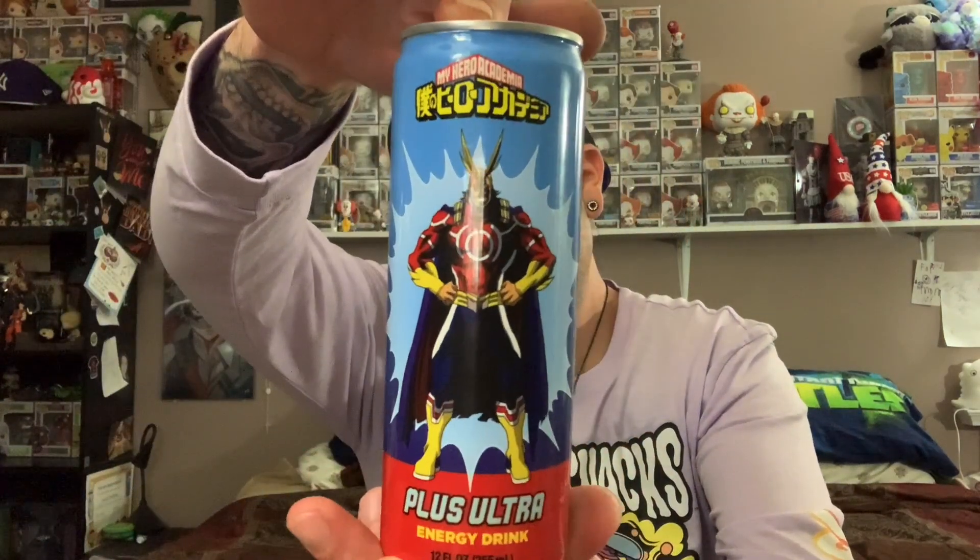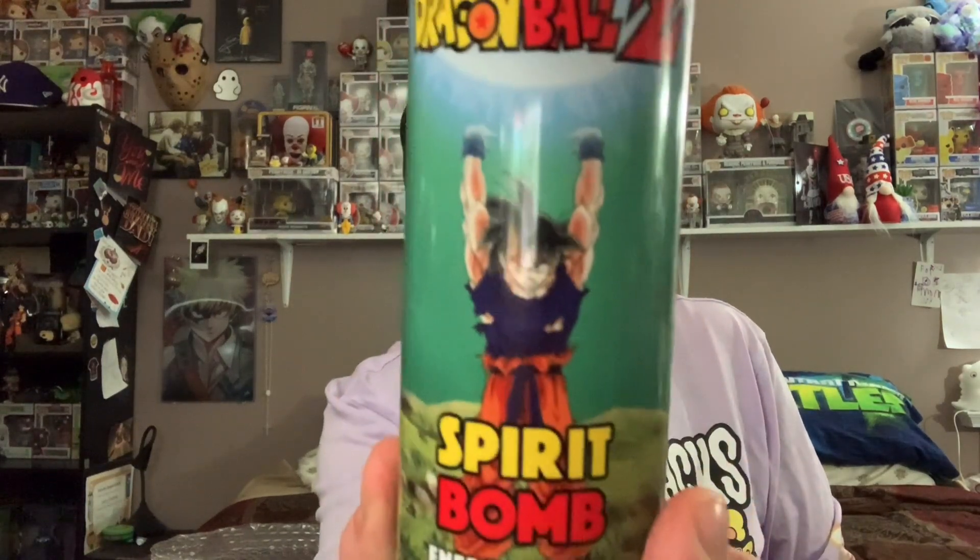We got an Energy Drink My Hero Plus Ultra — that's awesome, with All Might on the front. And I've never seen these before — we got Spirit Bomb Energy Drink Dragon Ball Z, with Goku on the front. That's really cool, definitely happy to have that.